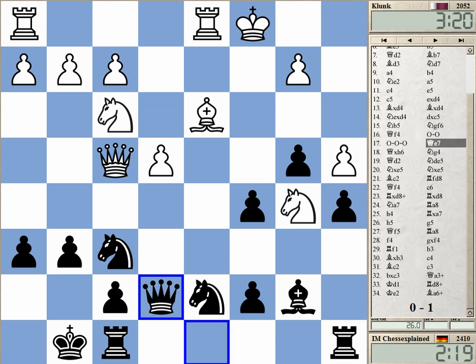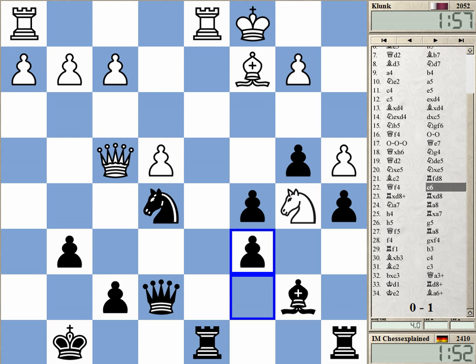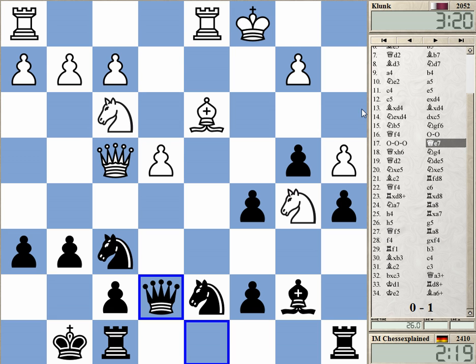Here it wants to take on c7 — Queen c7, yeah. You need to get the square d6 for the knight; it's not the pawn, it's the square. The way it was played, this knight was just getting trapped. He needed to take badly on c7 — Queen c7 was good. All right, thanks for watching.